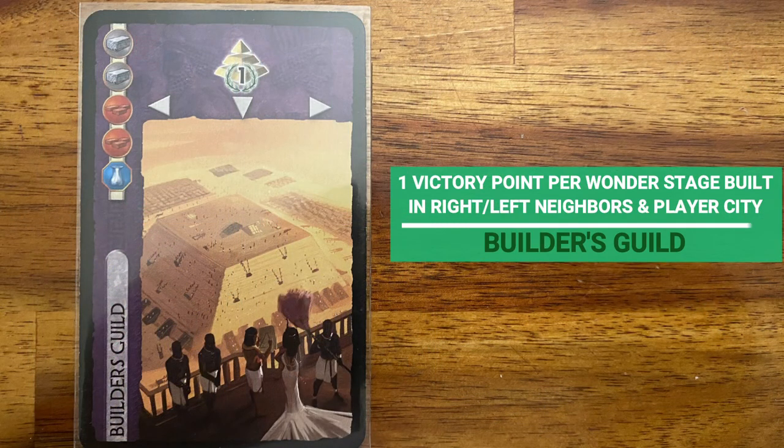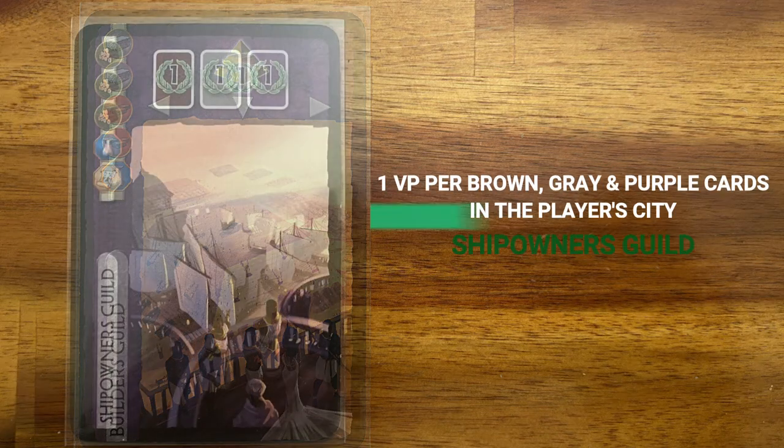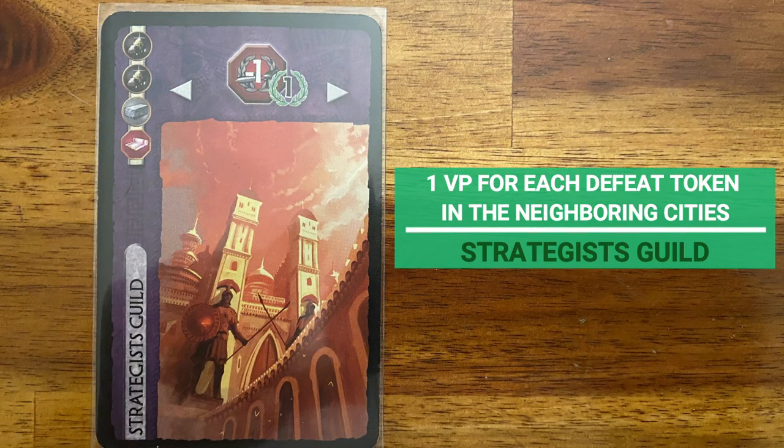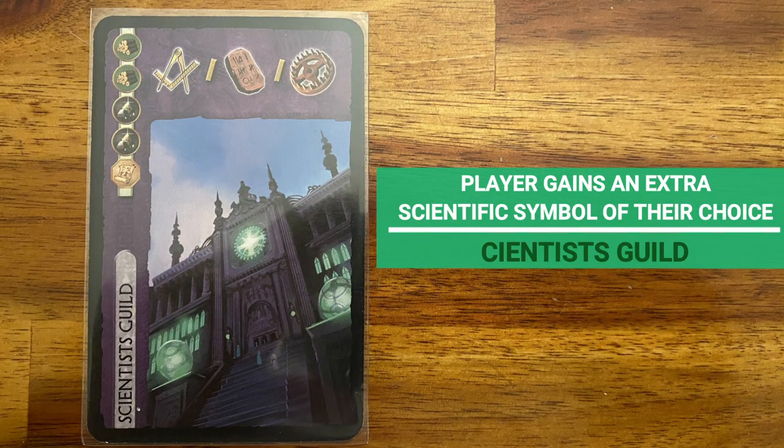The Builder's Guild gives one victory point per wonder stage built in the neighboring cities and in your own city. The Shipowner's Guild gives one victory point for each brown, gray, and purple card in your city. The Strategist's Guild gives one victory point for each defeat token in the neighboring cities. The Scientist's Guild gives the player an extra scientific symbol of their choice at the end of the game.